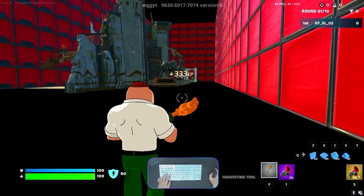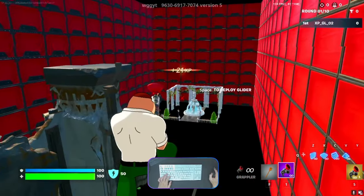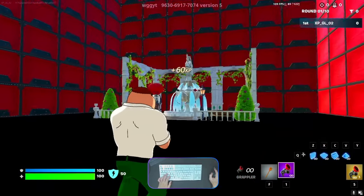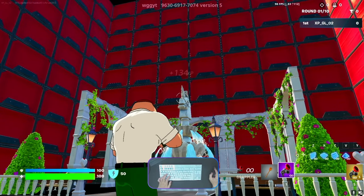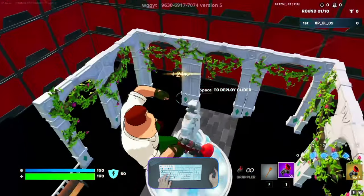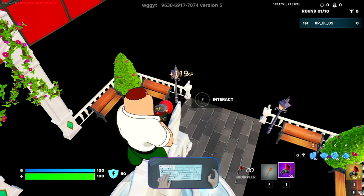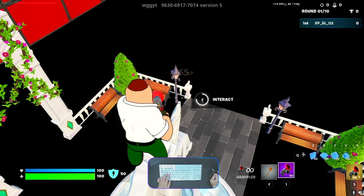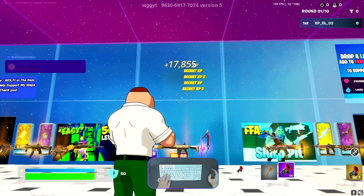Once over here, we need to go to another corner. We need to go above this llama head. You're able to see an interact button — interact with it. You'll come back into the main lobby along with the XP.